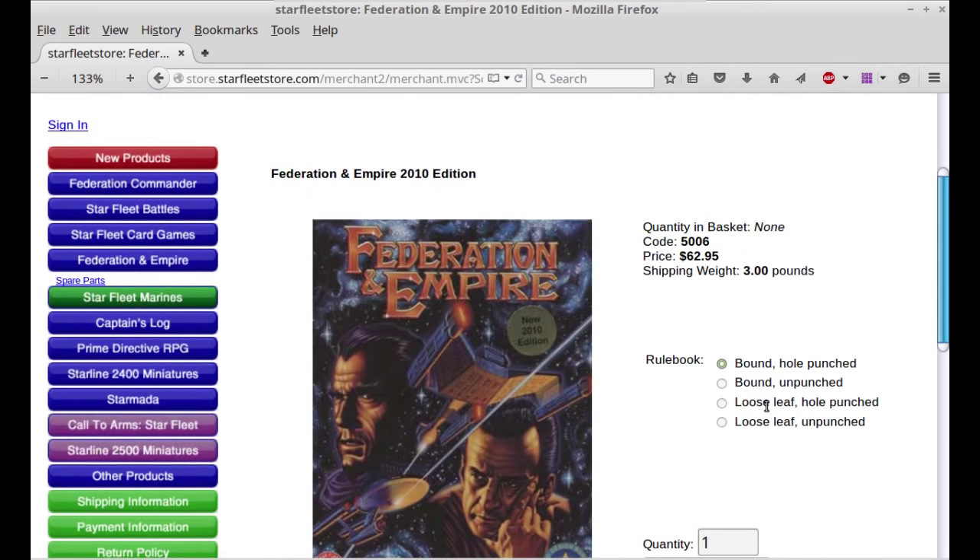If you are interested in getting involved in Federation and Empire, you can get it at starfleetgames.com — go to their Federation Empire link and it will list the various products that are part of the game, and you can of course purchase them through the store. It is a big game, but for those people that are die-hard gamers — the true gamers that will sit at a table for hours and hours with counters everywhere — this is the game for you. If you liked the video, click like, share it on social media, and have fun playing Federation Empire, Starfleet Battles, Federation Commander, etc.